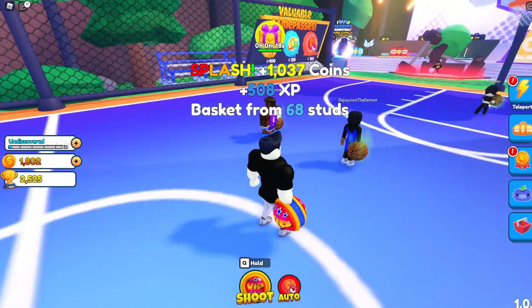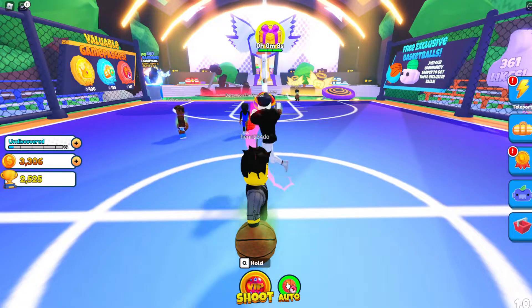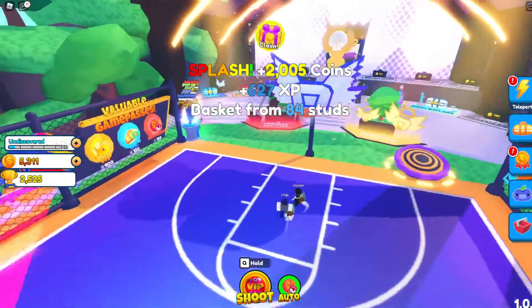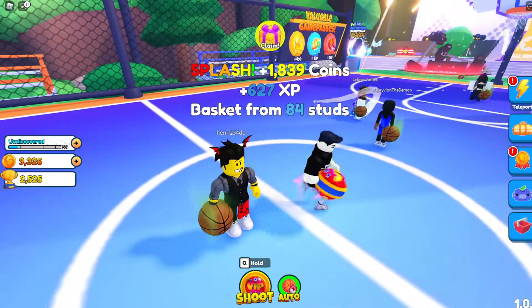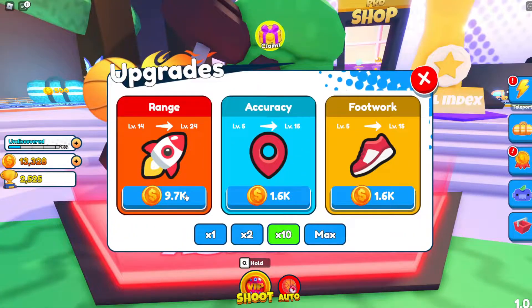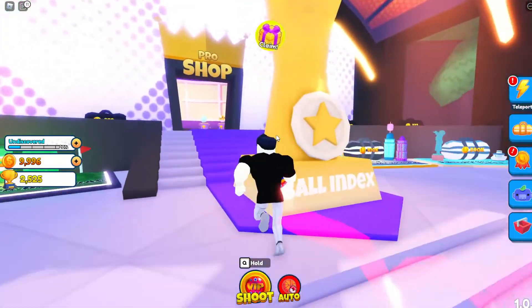There we go, we have lots of coins as well as the auto shoot. If you just click auto shoot it will automatically shoot — you don't have to hold anything, it just keeps going over and over. So if you want to AFK, this is a great way to do so. Now I have like 15,000 coins, so let me go to my upgrades and level those up.